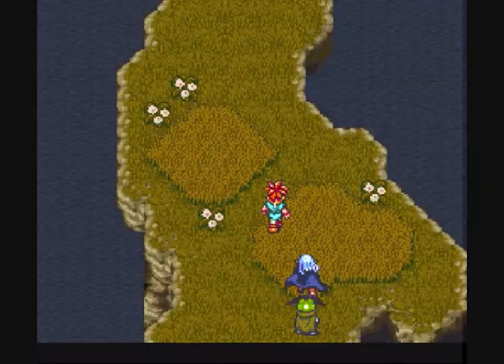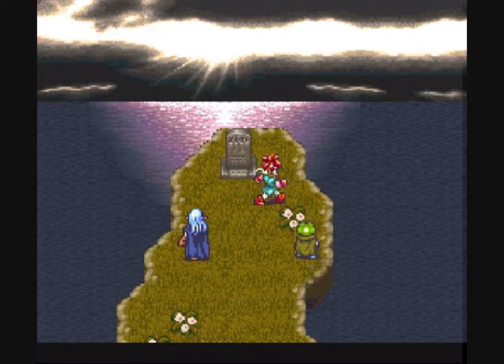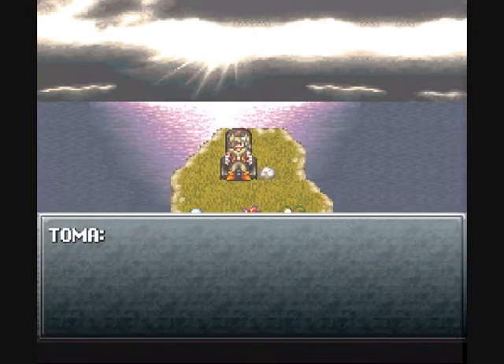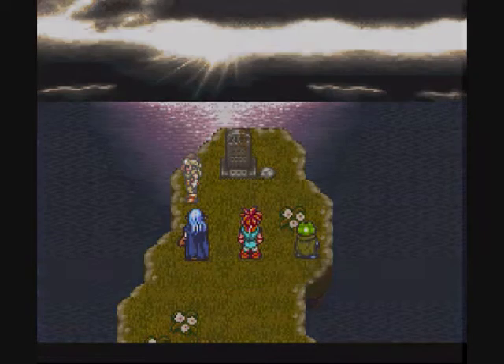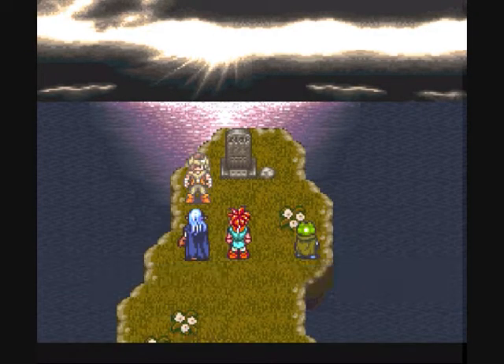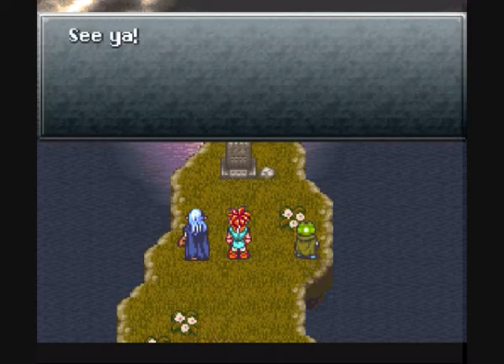So here's Toma's Grave. The great adventurer Toma Levine rests here. We gotta pour his pop on the grave. Crono, long time no see — my voice keeps changing and so does my accent, but enough about that. I've located the rainbow shell. To the northwest of this cape is a large island called the Giant's Claw — you can find the shell there. But beware, there are many beasts about. Time to shove off.